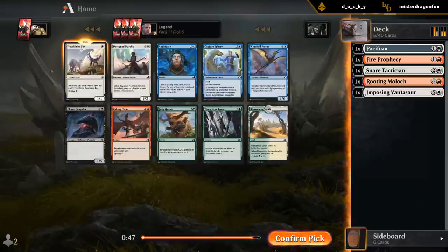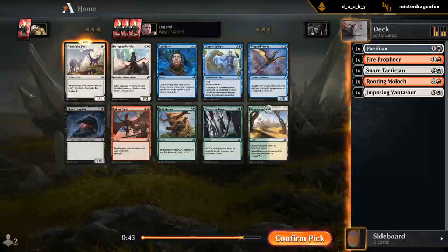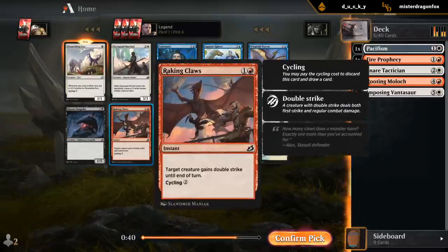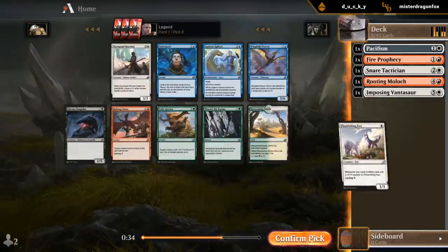Flourishing Fox has to be one of the best cards we can hope for here, so very happy. Marshall would have been okay, Raking Claws is another cycler. The Red-White cycling deck seems open if we're getting the Fox this late.